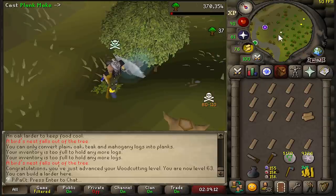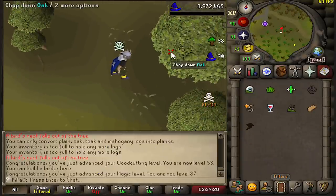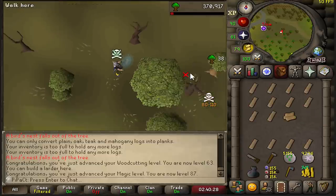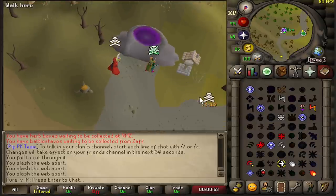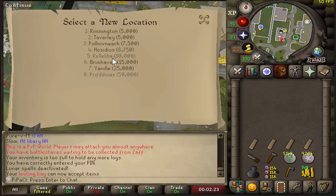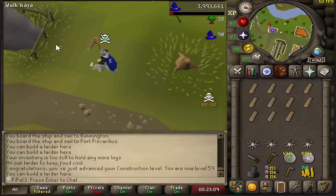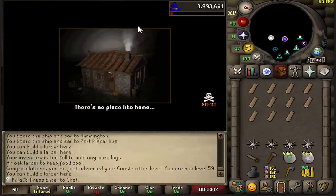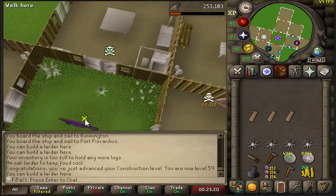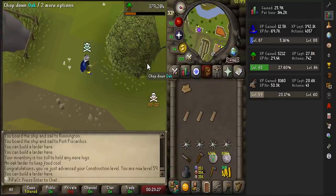Another great thing about this construction method is that I get 90 magic XP every time I make a plank. There is 87 magic — I'm going to cast Plank Make 30,000 times, so I'm going to get 2.7 million magic XP. This guy just stood there for a while so I thought he was AFK and I came to kill him, and then he asked how the construction grind was going — so he clearly knew what I was up to. I think that guy might attack me on a different account, so I'm just going to change house portals. Luckily there's more than one house with an oak tree next to it, so I'm going to go to Hosidius. Since there's only one oak tree, even if I don't get a full inventory of planks I just go into the house anyway and build the larder. I'm getting like 50k an hour instead of 40 — somehow it's faster.